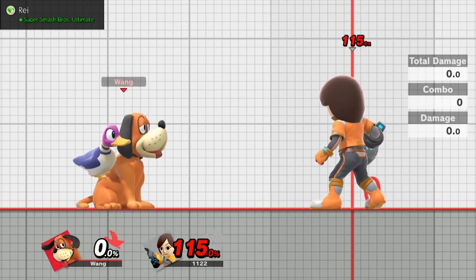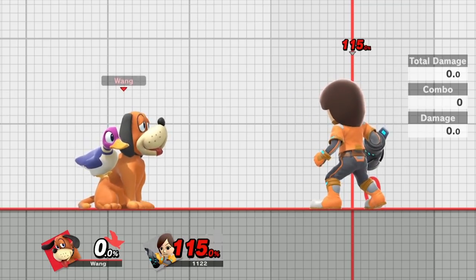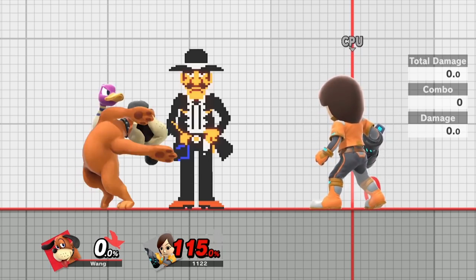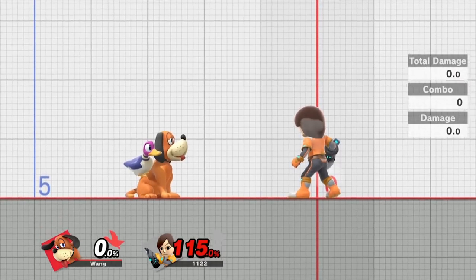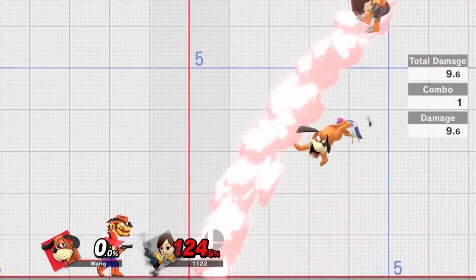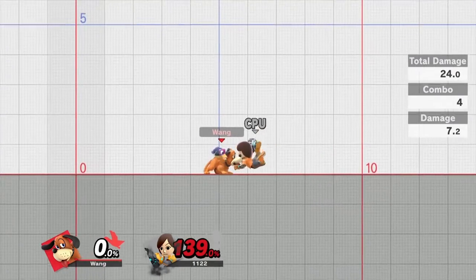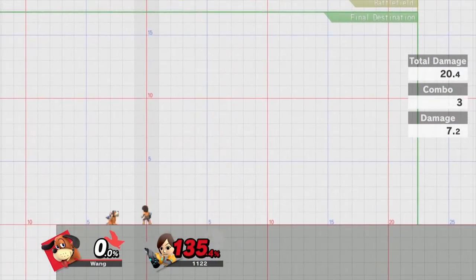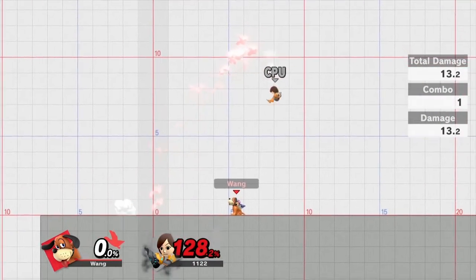Now let's talk about kill confirms with the gunmen. Generally they're going to be around the 115% range. If they get a little bit above this it becomes really hard to combo off of them. With rage it changes quite a bit, the windows can be tight, and DI is going to affect it as well. Generally this is the percentage you want them to be at to really get those combos for the kill. Orange coat you're basically never going to be comboing off of unless you get a really good read into a back air.